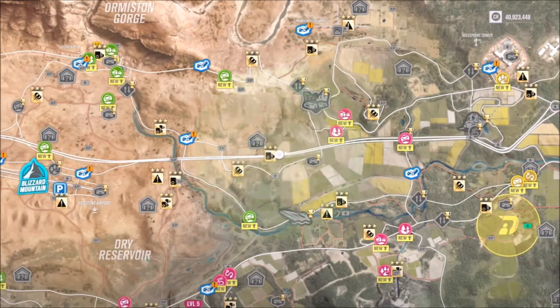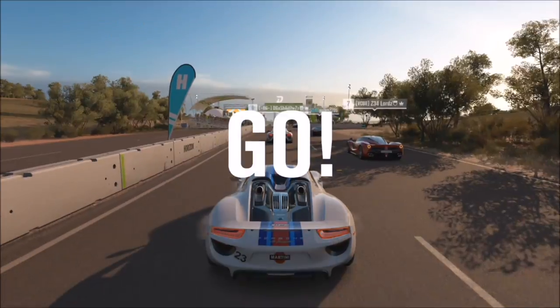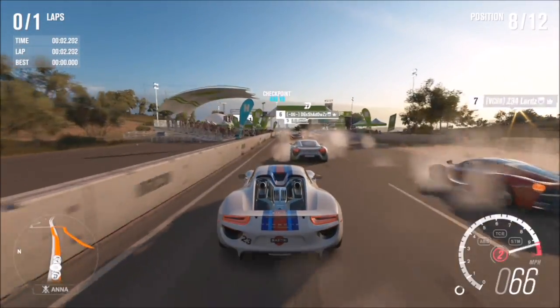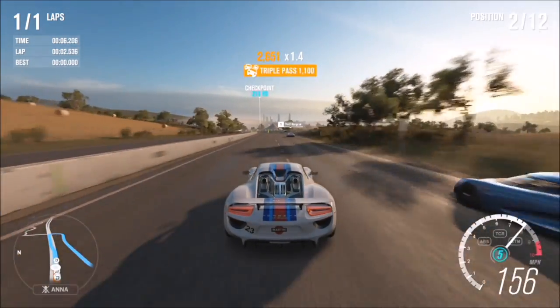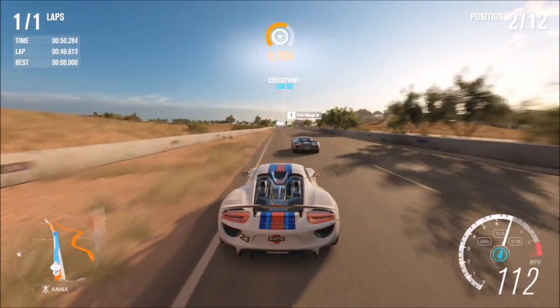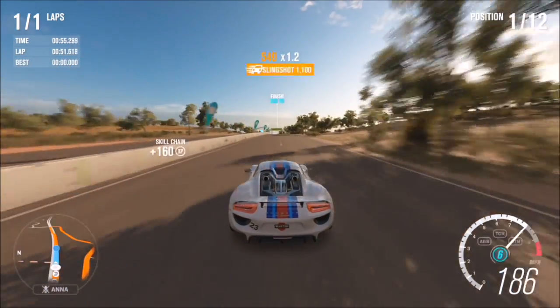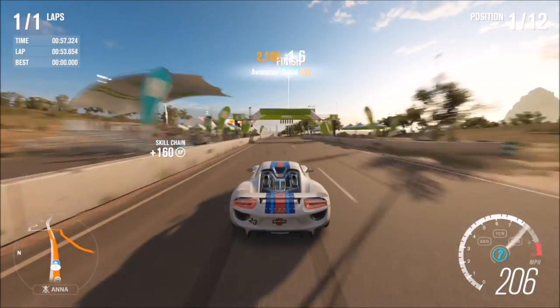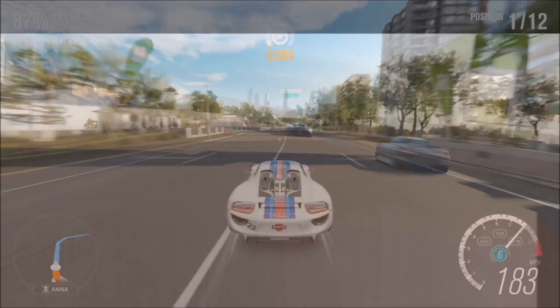Unless you've already earned par skills beforehand, you should unlock the par skill achievement and win three wheel spins on the first race of the championship — especially if you completed the Aston Martin race prior to this. But even if you haven't, you've got three races in the championship, which is more than enough time to get 10 par skills. It's very easy and I guarantee you'll do it within two to three races.